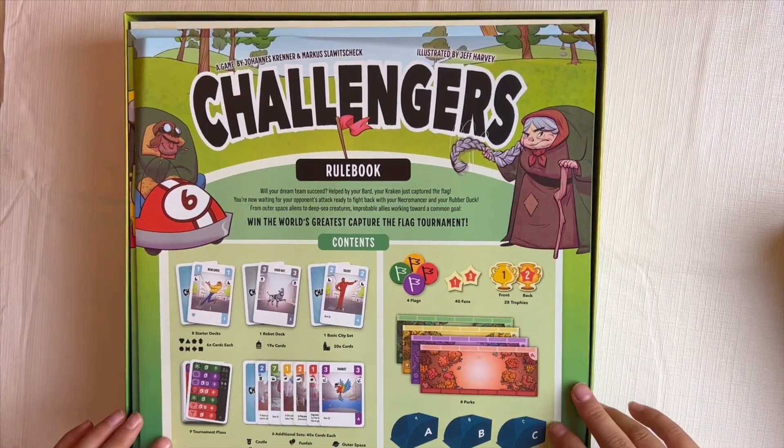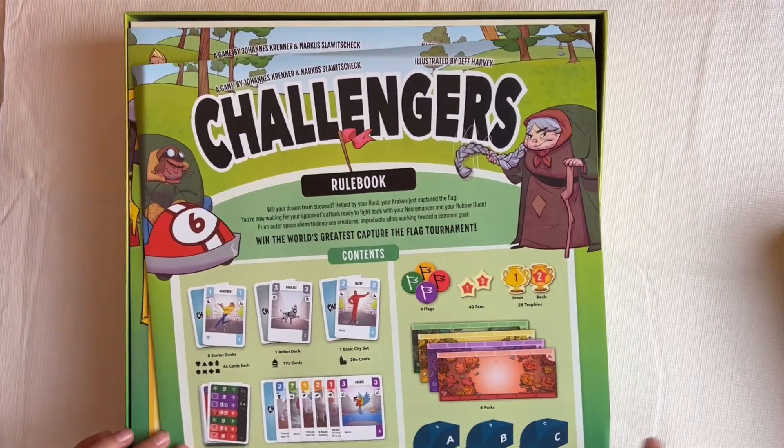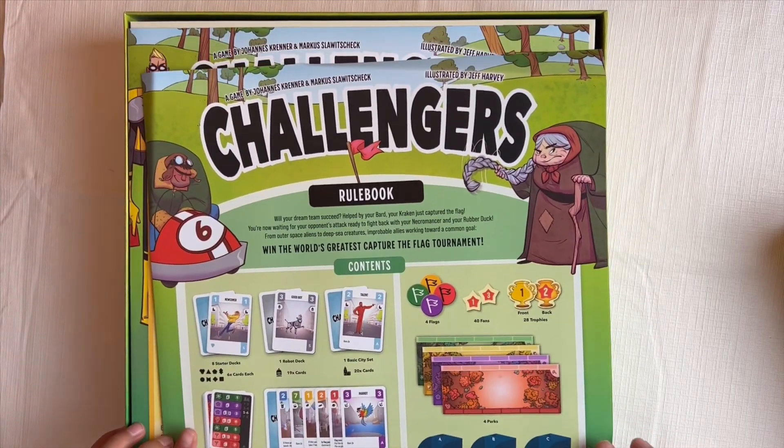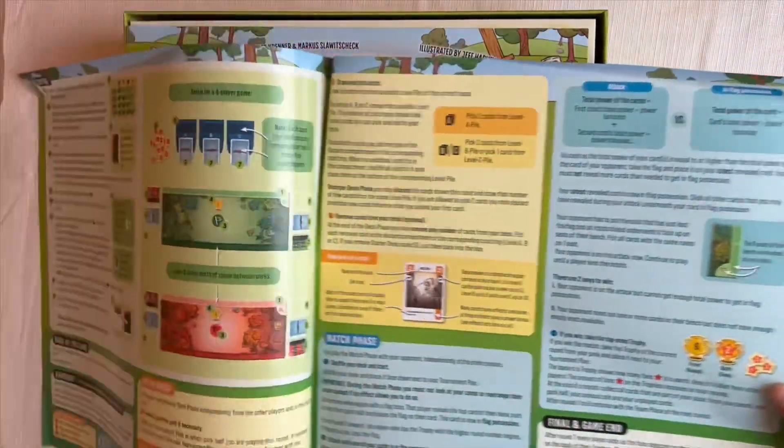Here's the rulebook. There are 4 flags, 40 fans, trophies, and some card decks. Oh, the maps. Everything you need is here.